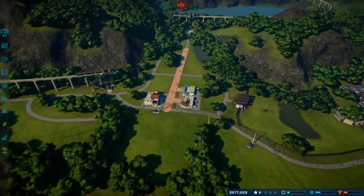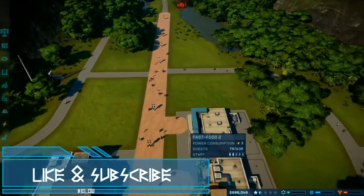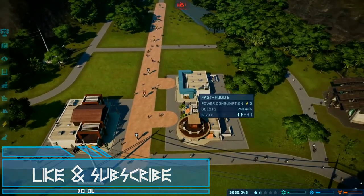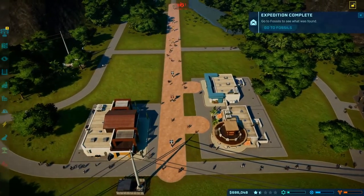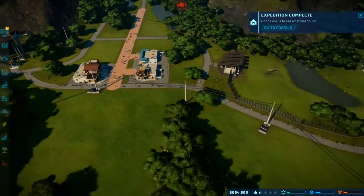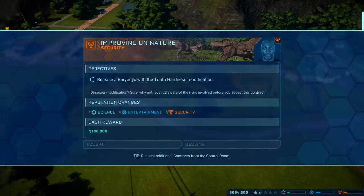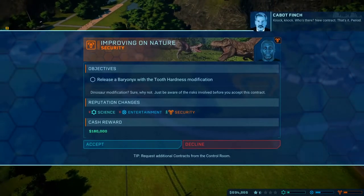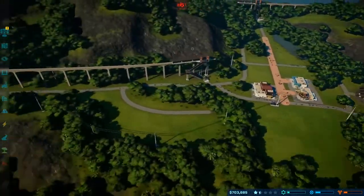It was definitely a struggle trying to get everything set up. As you can see, I've added in a fast food restaurant, a gift shop, and a clothes shop. I was really just kind of doing a whole bunch of expeditions, selling fossils, waiting on things to get a bunch of money — we even have a baryonyx. So it was a lot of sitting and waiting, which is why I did not show it.